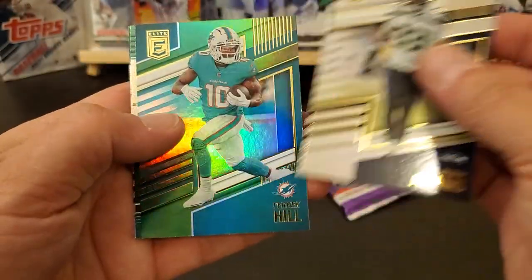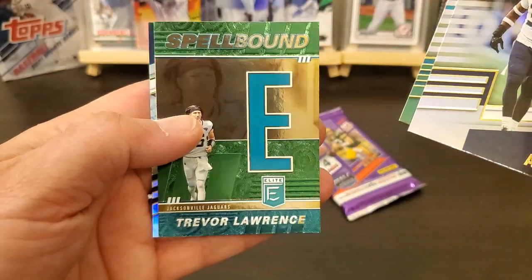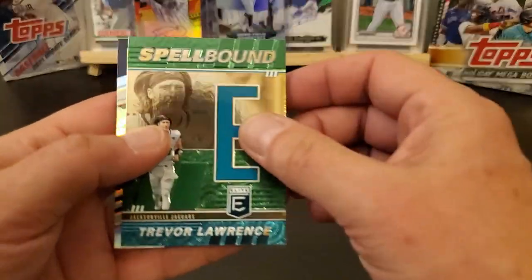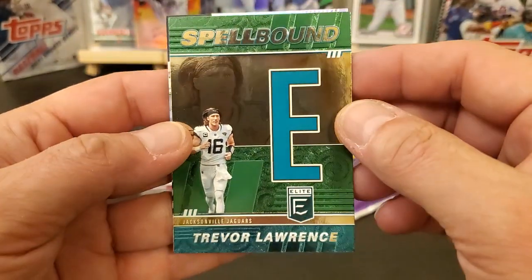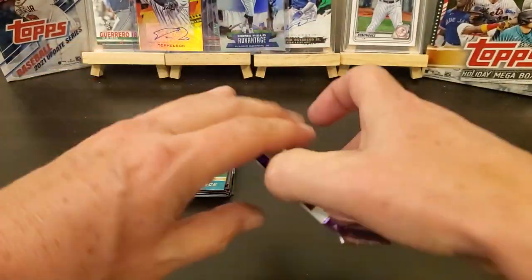Jamal Adams. Tyreek Hill. Got a Trevor Lawrence Spellbound. And Dak Prescott.